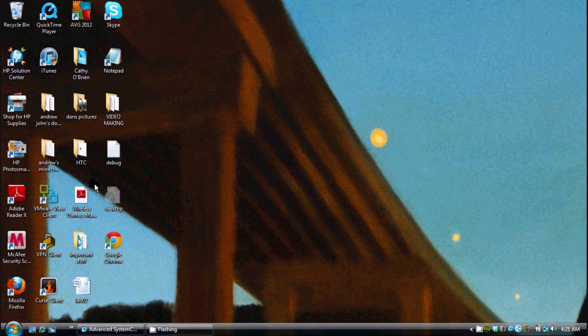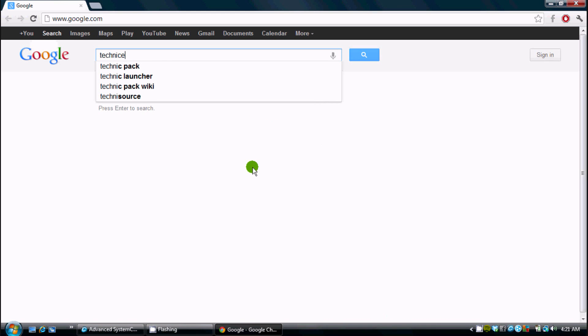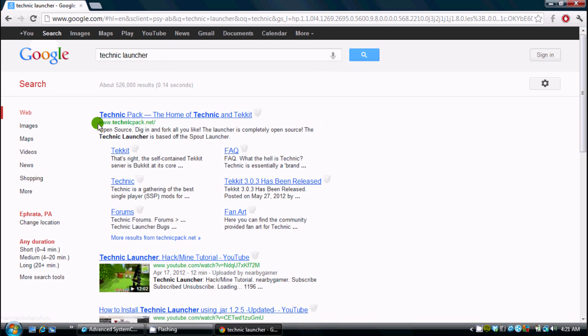The first thing you want to do is open Google Chrome, Firefox, or Internet Explorer — whichever one you use. I have Google as my homepage, so that'll load up. You're going to click in the search bar and type in Technic. There it is right there — you're going to click on it. This one right here, TechnicPak.net — you're going to click on it.